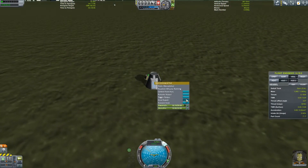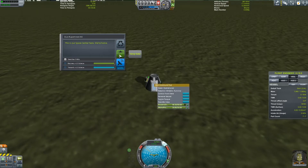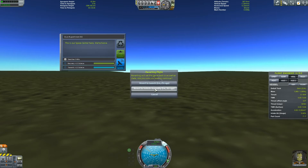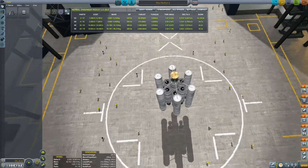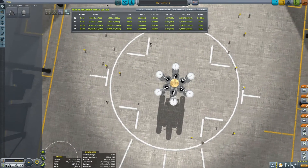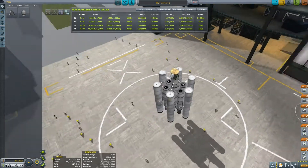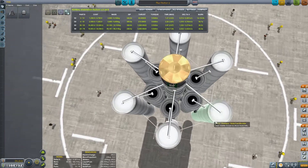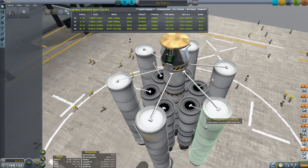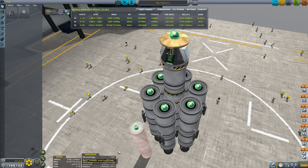Let's do a crew report. Can you tell us what happened there, Jeb? This is our space center - we're home! How did you survive, dude? Now, what the hell is wrong with our rocket? Why did it tilt so violently off to one direction? The rocket looks fine. Are these solid fuel boosters slightly off center? I think they are. That's probably the problem. Alright, let's correct that.